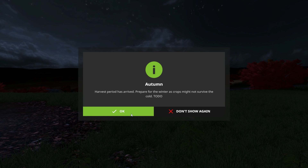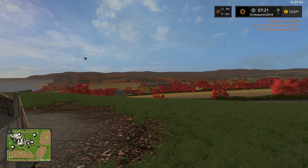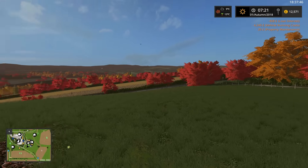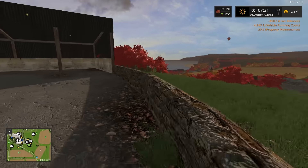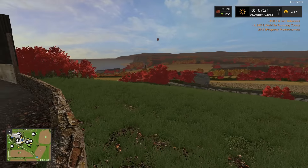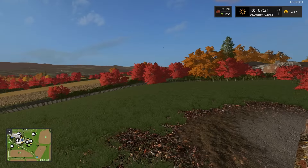It is now autumn, and if I just make it daylight here, all the leaves on the trees have changed colour, which is absolutely fantastic. They're one of my favourite features of the seasons mod. I'm going to suggest that in the winter the leaves fall off if that's possible, but I think you'll agree it's a really nice little feature.